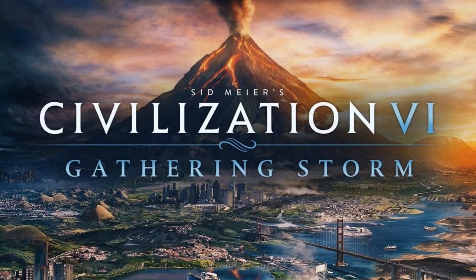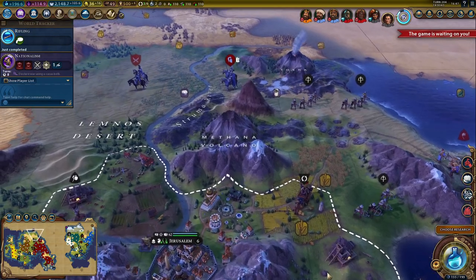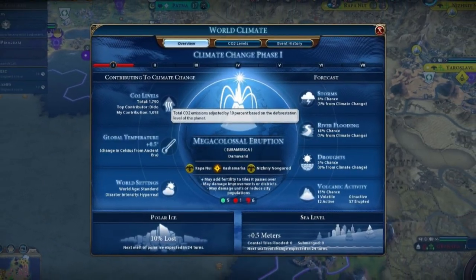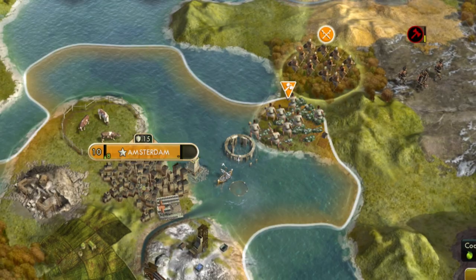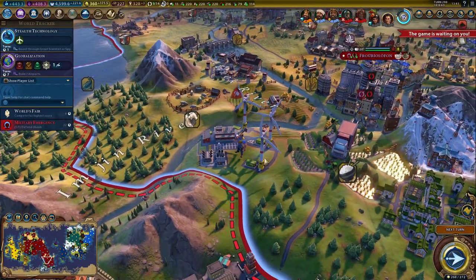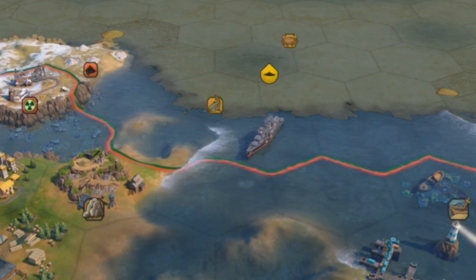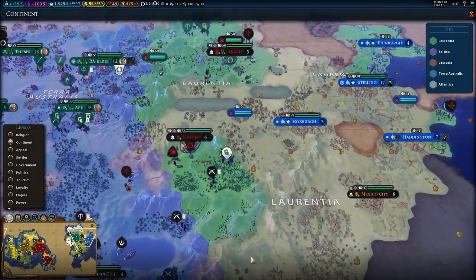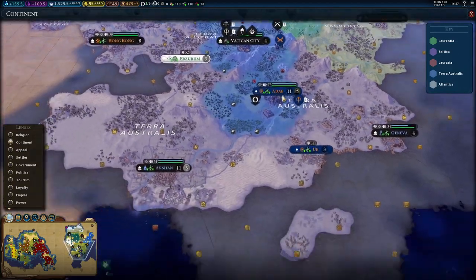The second expansion, Gathering Storm, is my favourite of the two. It introduces natural disasters such as volcanoes, storms, floods and droughts. Why is this a good thing? Because eventually your actions can come back to haunt you in the form of climate change. Have you been burning coal as your main power source for 400 years? The type and amount of power-generating resources each empire uses contributes to the overall state of climate change, which can lead to worse natural disasters or even flooded or completely submerged tiles. I once forced climate change to submerge several tiles in the middle of a continent just so I could move my ships through it faster.